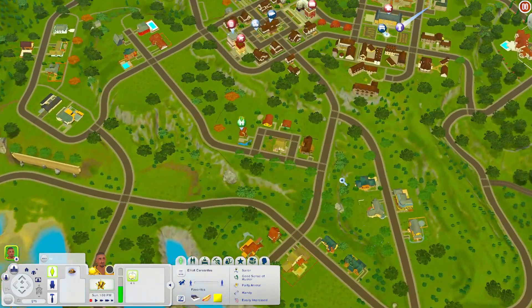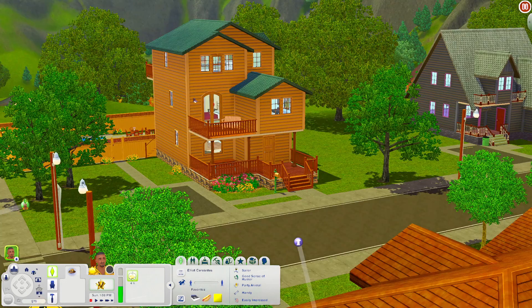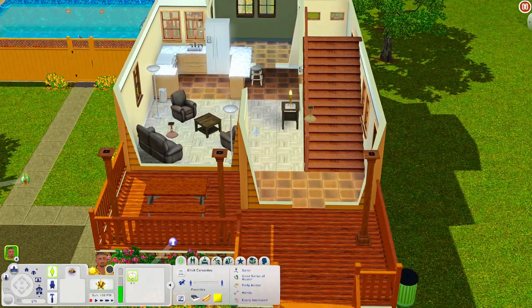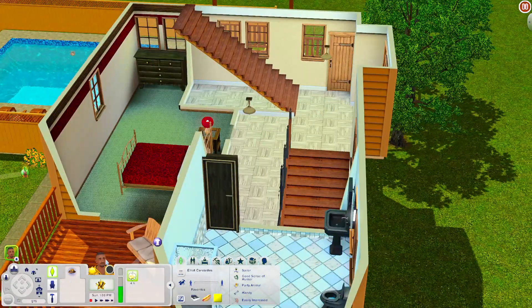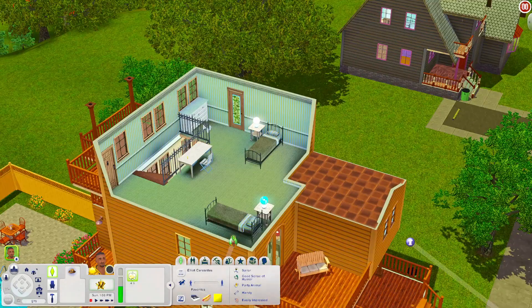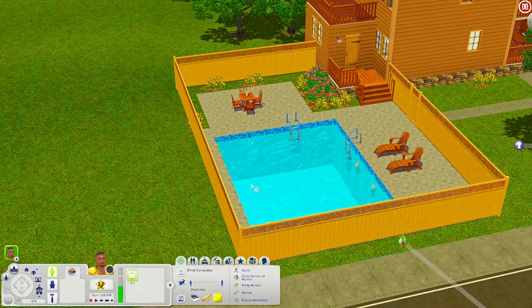Let's skip around a little bit and go over here to this section of the world. We'll check out this house first. When you scroll down there's a nice deck and a picnic table. Inside there's a living room, kitchen, and bathroom. Upstairs there's a bathroom and a bedroom. When you scroll up there are two single beds, a balcony, and another balcony. Out back there's a nice pool area with lounge chairs and a table — I'm pretty sure I've seen this house or one very similar to it before.